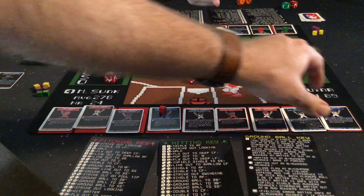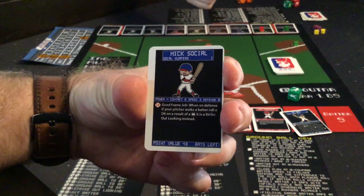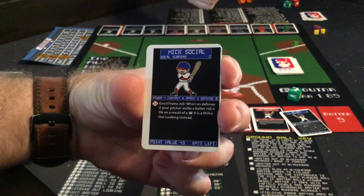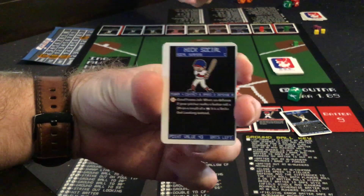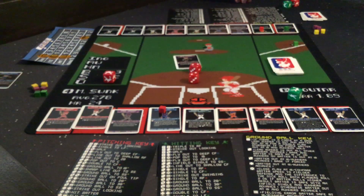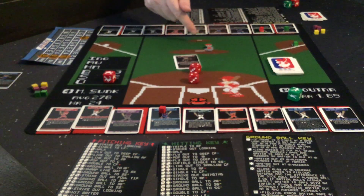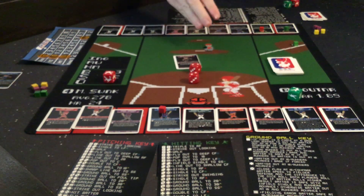My catcher is Mick Social, who has a defense of 8. So he's defense 8 and I'm speed 6. If I chose to steal, we would have a roll-off and he would be plus 2 because he's 2 higher on defense. Whoever rolls higher: I would either succeed and make it to second base, or he would throw me out for an out. Since I'm at a disadvantage, I'm going to choose not to steal. But that is how that mechanic works.